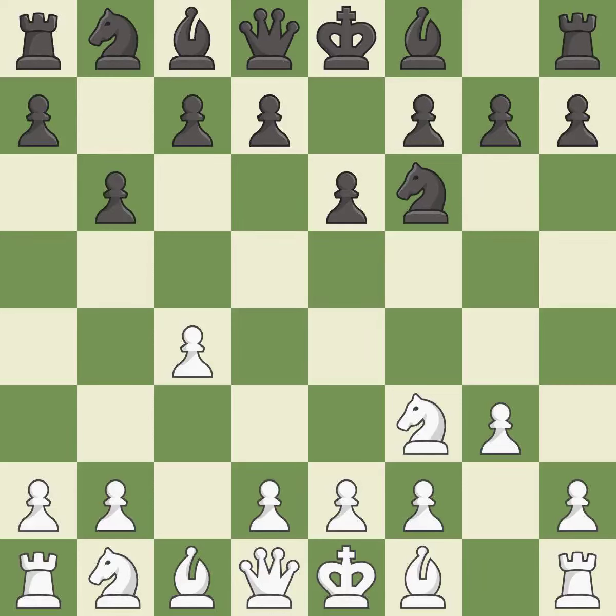B6 prepares to fianchetto the light-squared bishop on B7, where it will sit on the long diagonal. Bg2 puts the bishop on the long diagonal in a move called a fianchetto. Bb7 puts the bishop on the long diagonal in a move called a fianchetto.